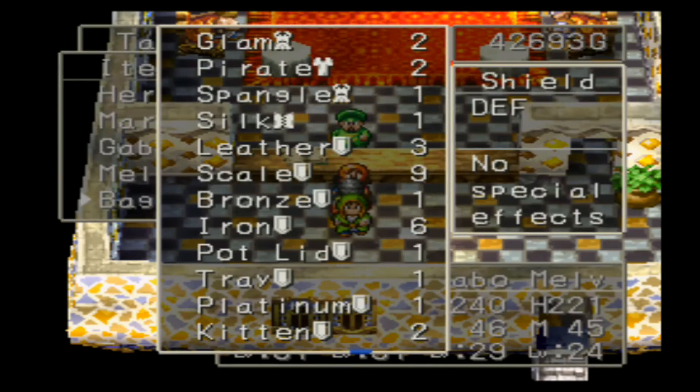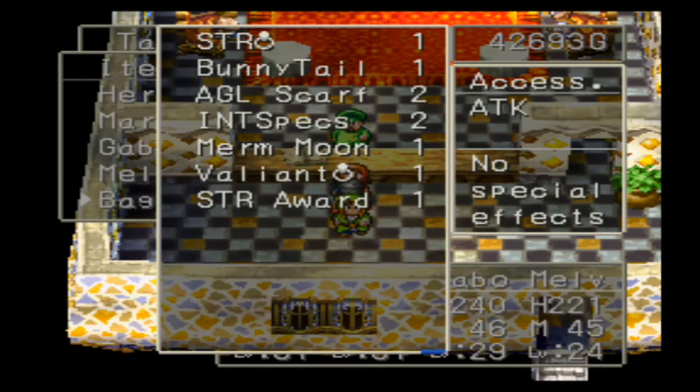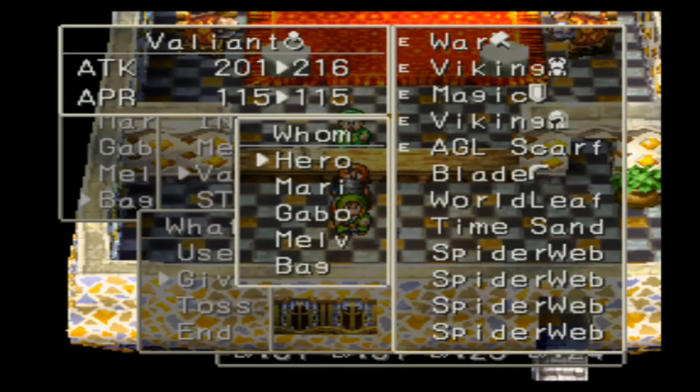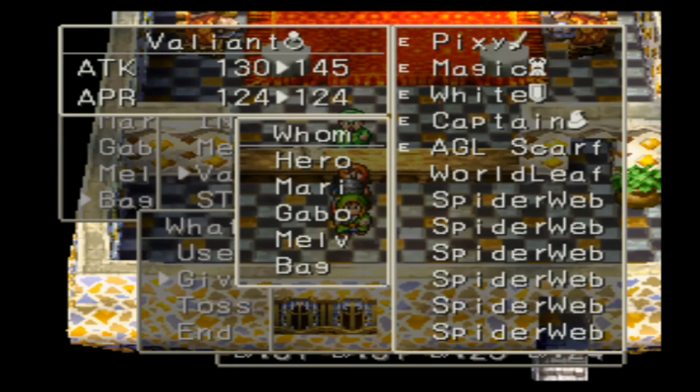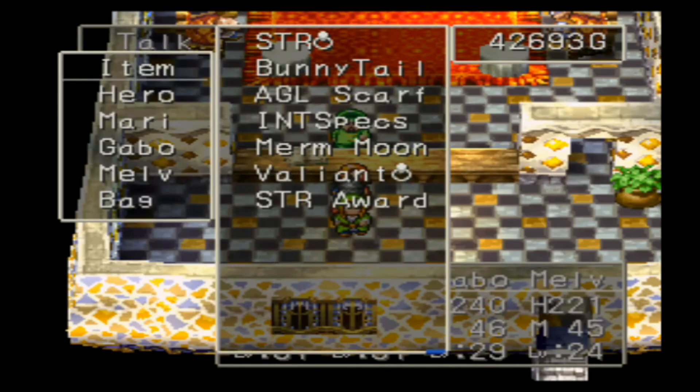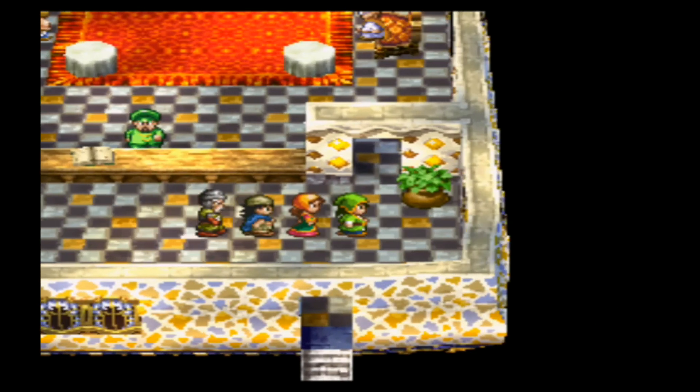Let's check out what the Valiant Ring does. Use as needed — it gives an increase of 15 attack, which isn't all that much to be honest, but it's still nice to have as another accessory.